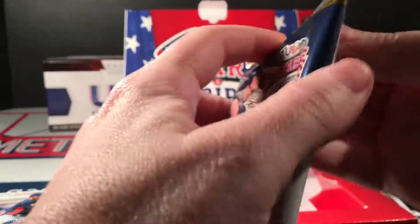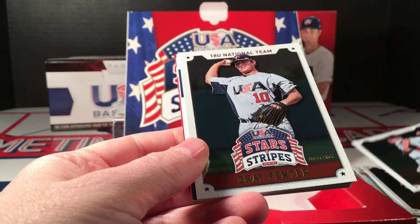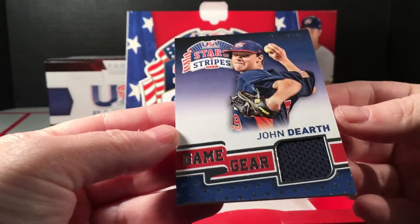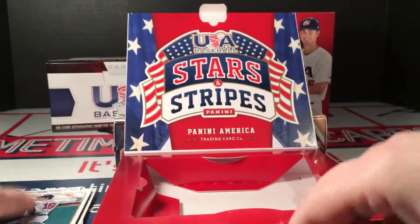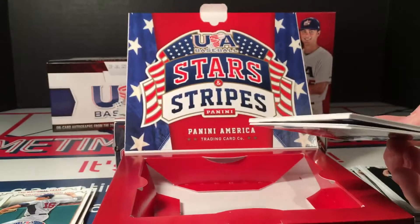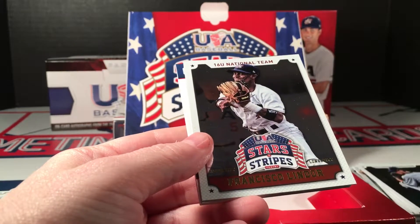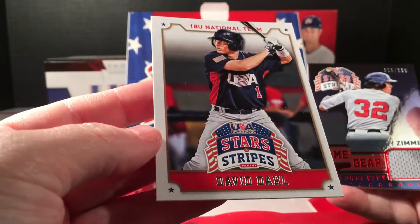Two more packs - hopefully one of these is another auto and not both game-used. One could be game-used and one an auto. Kobe Allard, Jameson Taillon, and a John Dorh. This is just a plain Game Gear numbered to 299. And a Kyle Funkhouser. Final pack - we haven't seen Chris Bryant again, nothing. I feel like this is some false advertisement. KaBrian Hayes, James Caprillion, Francisco Lindor, and Bradley Zimmer - that's not bad. And there's David Doll, which I didn't even know was in the set.